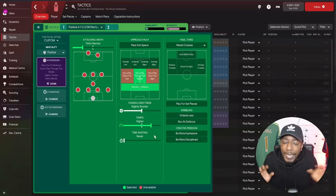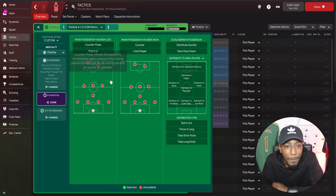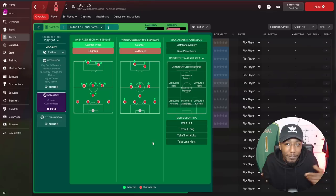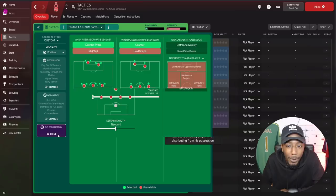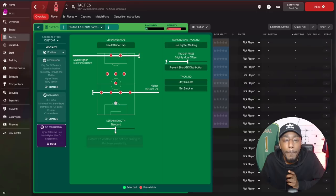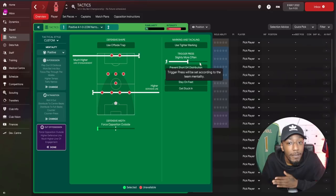For passing directness we're going to leave it on slightly shorter, but for the tempo we set that to higher so we can move the ball in a quicker fashion and unsettle the opponents. In the final third we're going to work the ball into the box. In transition, when possession is lost we're going to counter press — squeeze and pressure the opponents. When possession is won we'll make counter movements and exploit any gaps. When the goalkeeper has the ball he'll distribute to the centre backs or fullbacks and roll it out.